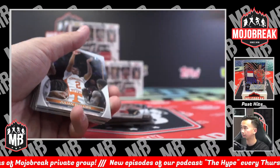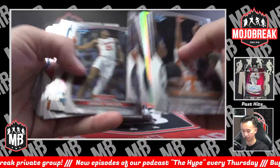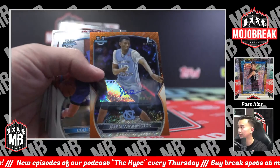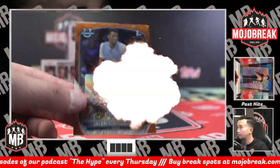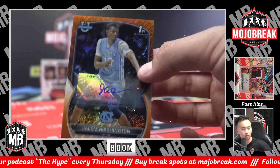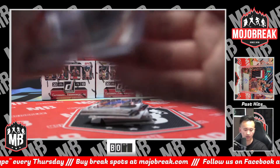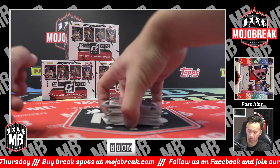Kal-El Ware for the K spot. Orange shimmer — got to be an auto, right? It is. Hansel Emanuel. Jalen Washington orange shimmer auto, 10 of 25, going to the JA spot. JA is Joseph — big kahuna in orange auto. And a Caitlin Clark refractor plus Drew Timmy auto. Actually a really good break so far.